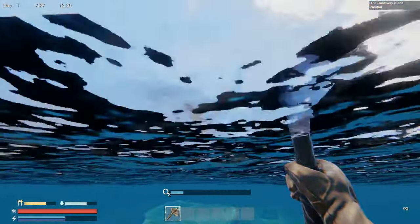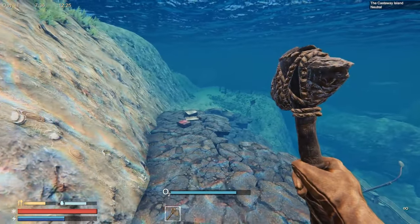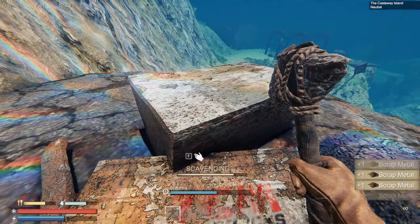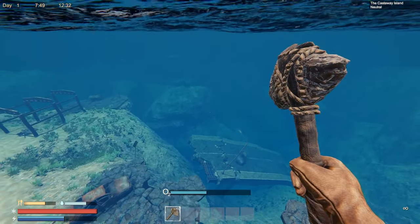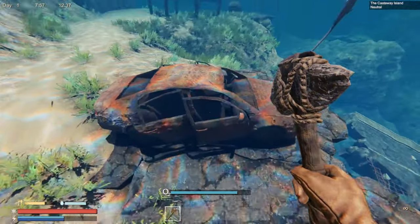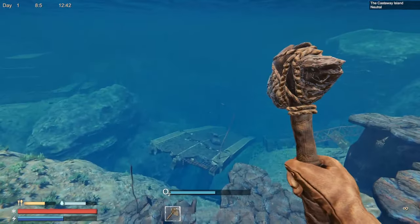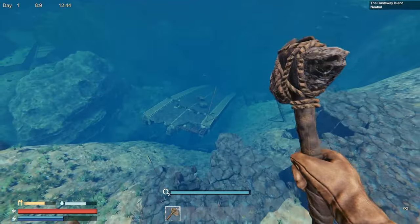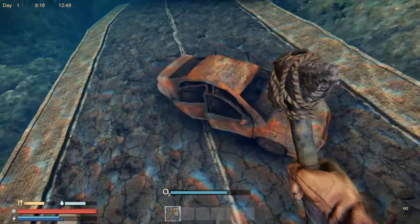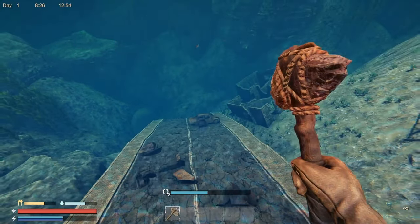Our oxygen meter is pretty low — let's get up just in time. Plenty of room in inventory, let's keep looking. Gotta keep an eye out for sharks. This looks like something we can scrap. Some scrap metal, and there's a car. Later on we'll get upgrades that allow us to breathe underwater longer and maybe swim a little faster. A bunch of scrap metal components — those are definitely going to be important. There's another car on this bridge — we'll get them both. Got cloth, more scrap metal, and components. Back up to the surface.